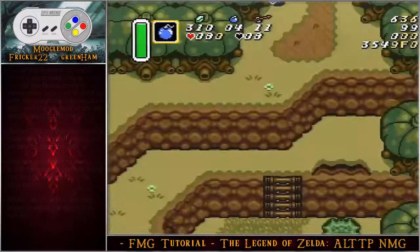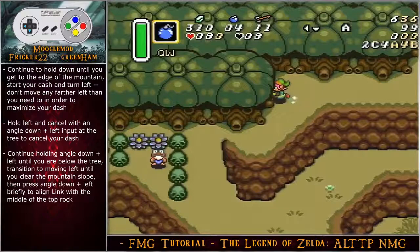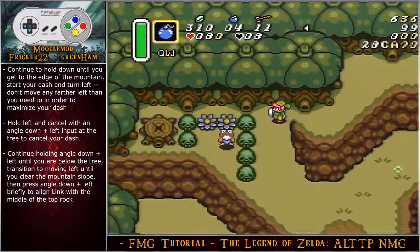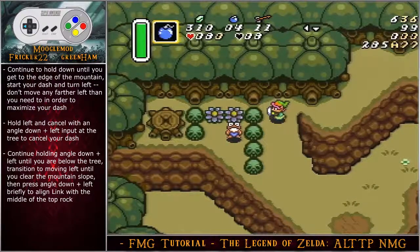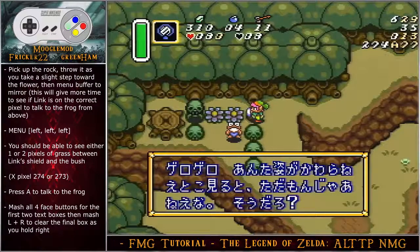When you've cleared the tree line, move down to the next screen. There are a few ways to talk to the frog — the first shown is optimal but more difficult. Continue holding down until you reach the edge of the mountain, start your dash, turn left, and cancel with an angle down-left input at the tree. Continue angle down-left until you are below the tree, then transition to moving left until you clear the slope. Press angle down-left briefly to align Link with the middle of the top rock, pick up the rock, throw it as you take a slight step toward the flower, then menu buffer to the mirror. You should see one or two pixels of grass between Link's shield and the bush — press A to talk to the frog from above, saving approximately 15 frames.